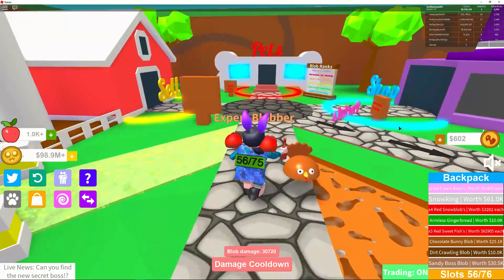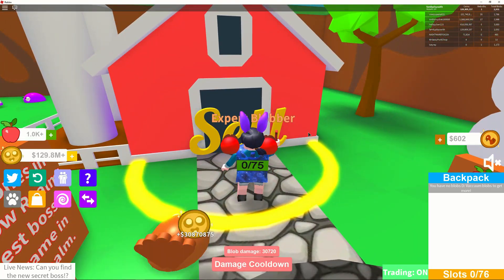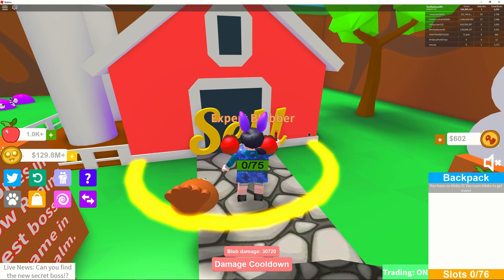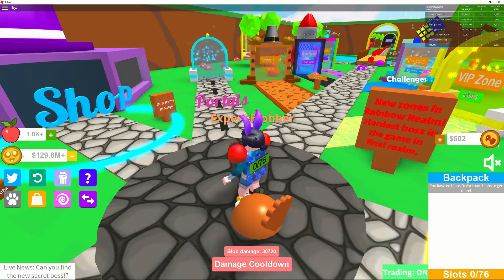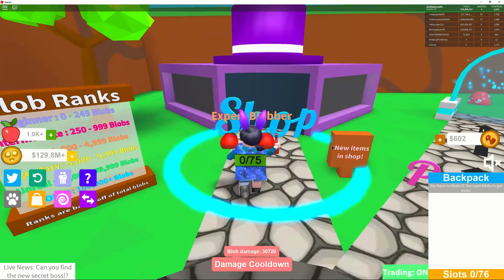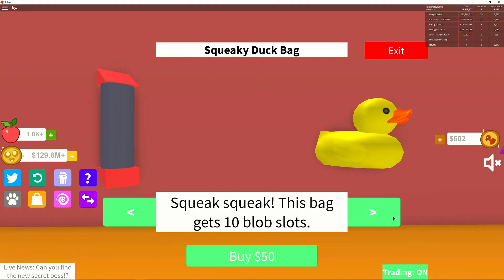Let's go sell and see how much money we have. We got a lot — 30 million! I saw there's a new weapon and stuff, let's go check it out.